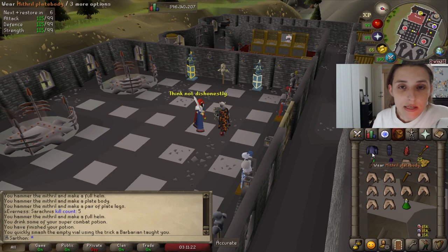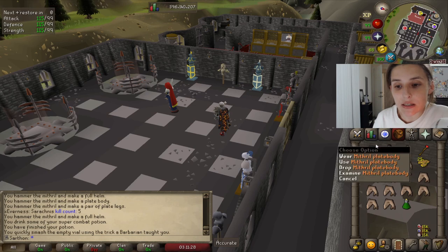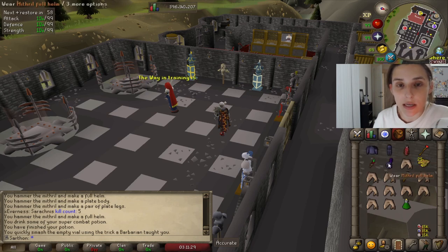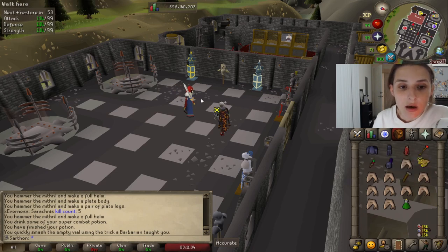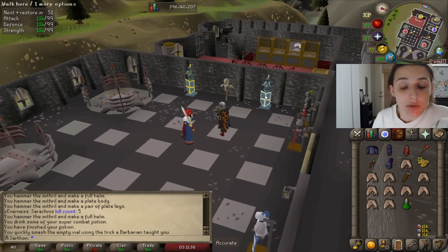The way you can do that is you can use any set of armor: steel, black, mithril, rune, addy. You basically need the plate body, the plate legs, and the helmet. There is a rare chance that you can lose one of these pieces in the animator machine, but it's very rare.